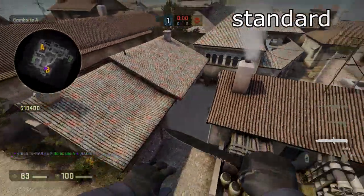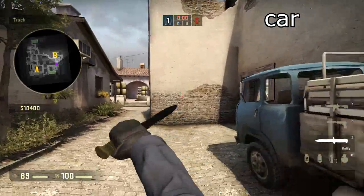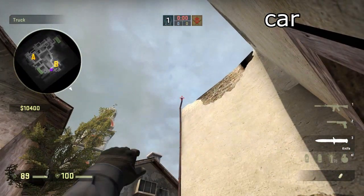Very nice, very easy. And for the car smoke, you want to go in front of the truck right here and aim at the pole.